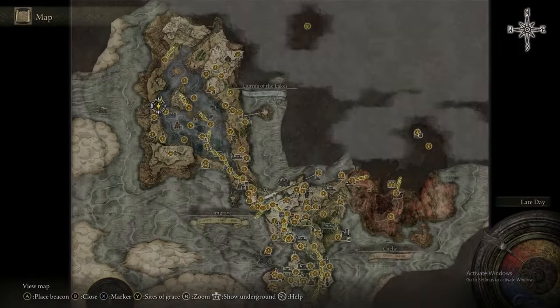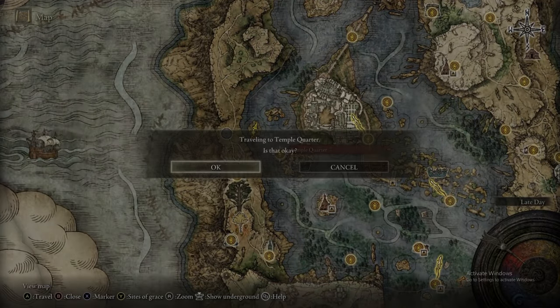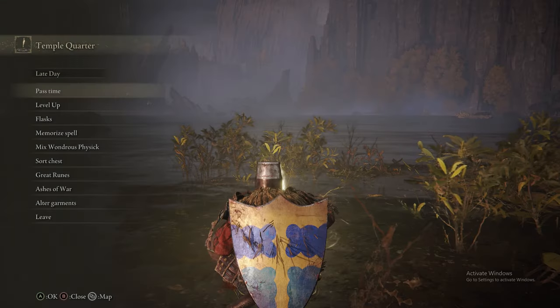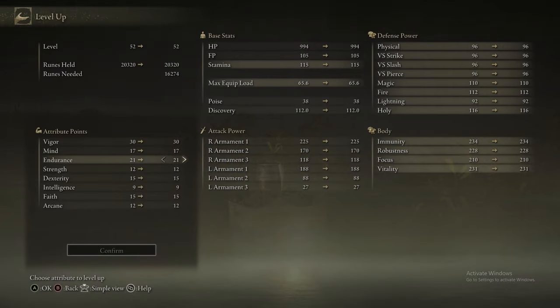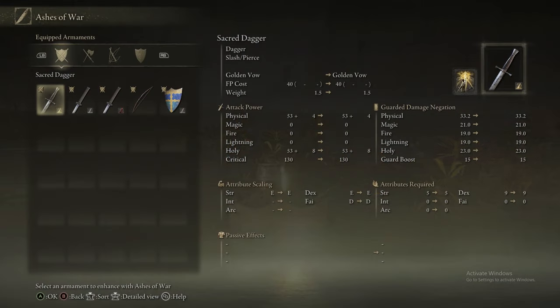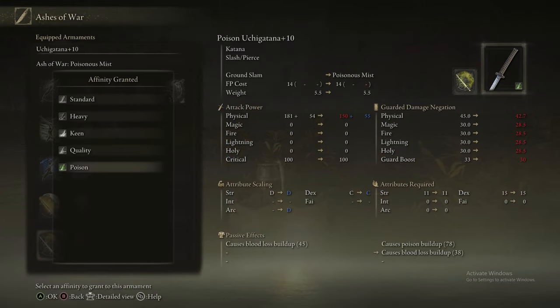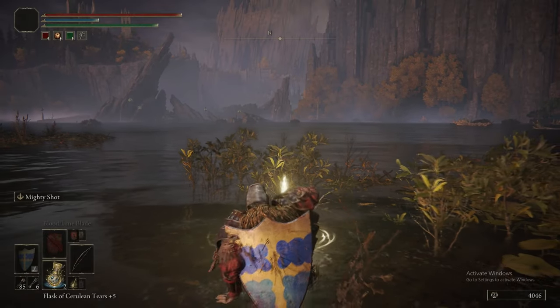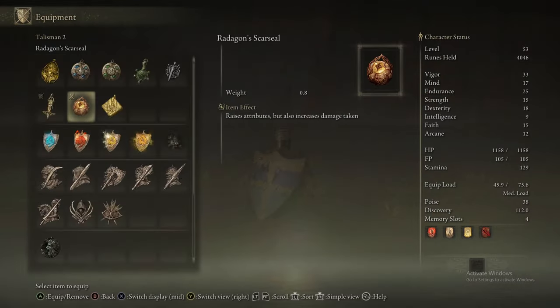We're heading along to this little island where there's one of the one-shot scarabs, so we just hit it with a bow. Now we're on to a dragon fight. This is actually one we don't have to fight — you can just block, pick up the item, and leave. You don't have to kill this guy.